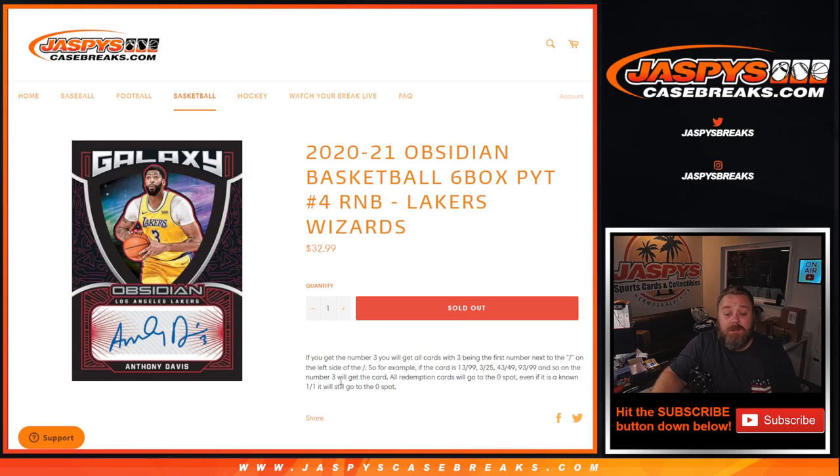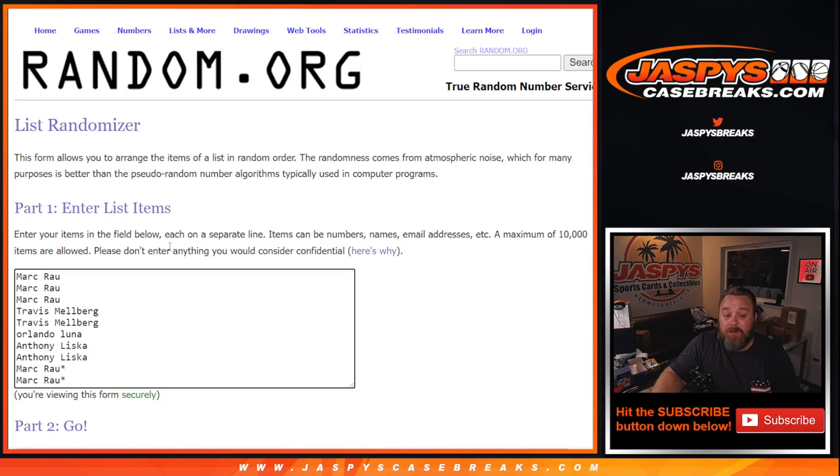All redemption cards go to the zero spot — even if it's a known one-of-one redemption, it will still go to the zero spot. Any non-numbered cards for the Lakers or Wizards will be randomized in one lot to one person in the random number block as well. Here is the list of customers — thanks to everybody for getting in, from Mark down to Mark — and the numbers from zero through nine. Dice roll to randomize both lists, two and two, four times.